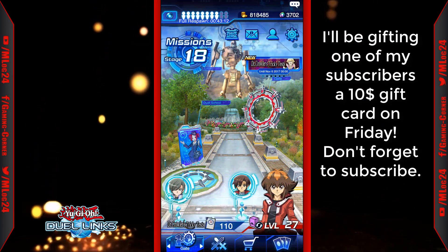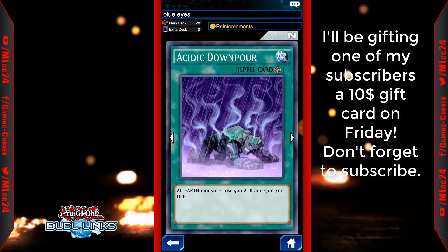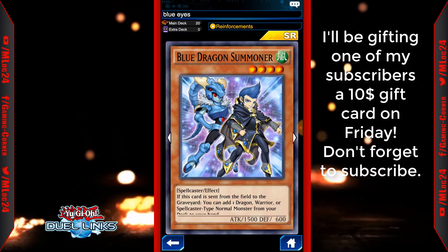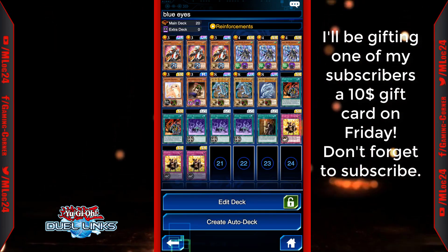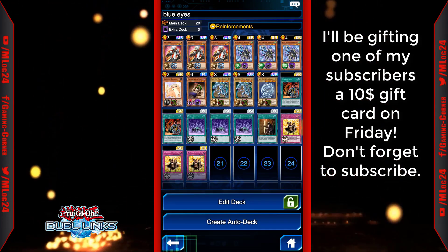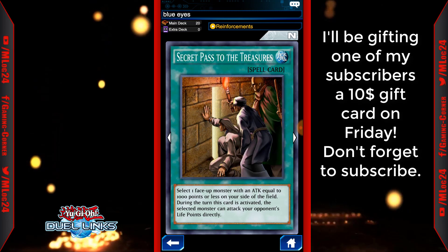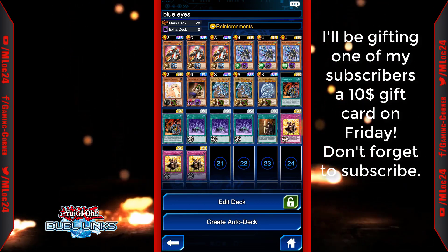For the deck, what I changed out was the three Tornadoes and I put in three Acidic Downpour. The deck is: three Kaibamen, three Blue Dragon Summoner, one Kidmoto Dragon, one Gravekeeper's Vassal, three Blue-Eyes White Dragon, two Union Attacks, three Acidic Downpour, two field spells — makes all Earth monsters lose 500 ATK and 400 DEF — one Secret Pastoral Treasures, and three Champion's Vigilance.